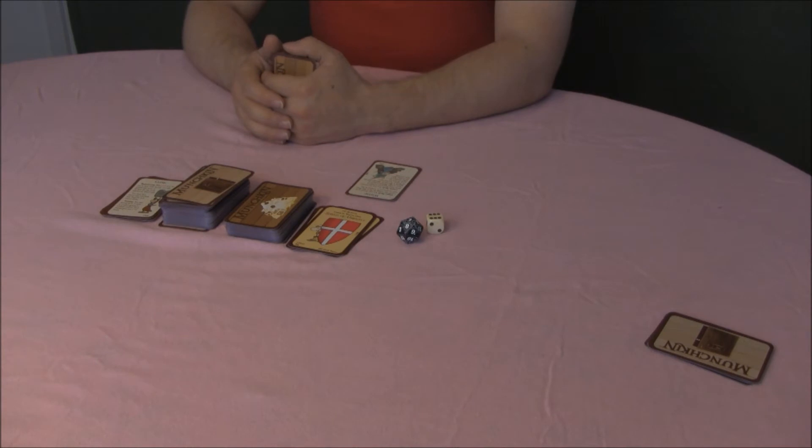These cards may be played to the table as soon as they are acquired, or at any time during your own turn. The same is true for Super Munchkin and Halfbreed, but you must already have a class to play Super Munchkin, or a race to play Halfbreed.